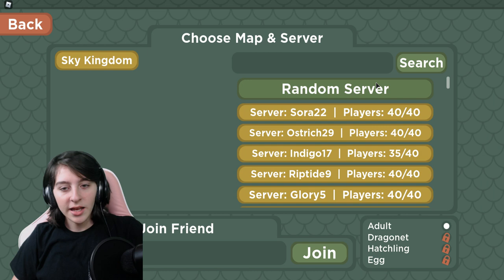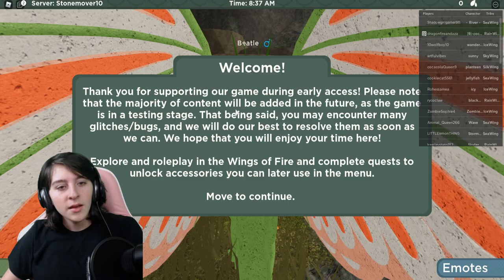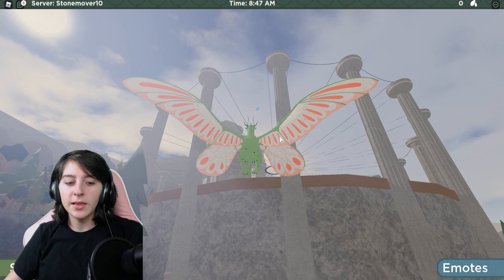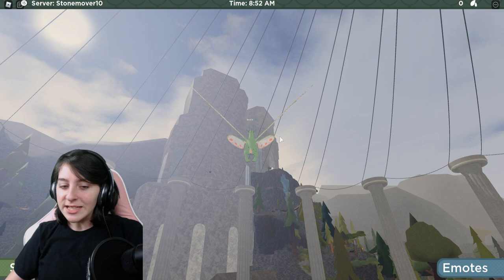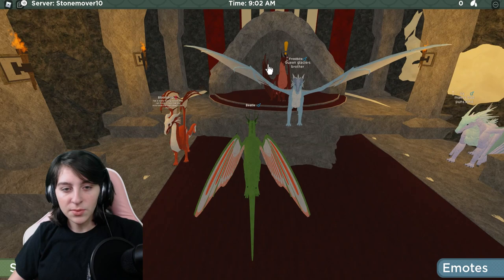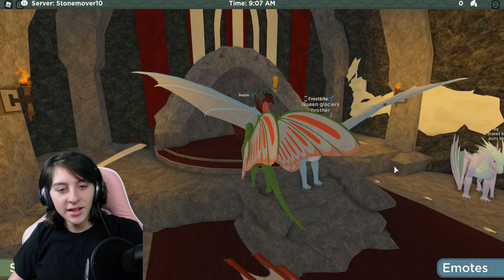We're heading to the Sky Kingdom on a random server. Welcome — move to continue. All right, here we are. I don't think what we need is near the hat castle, but I'm going to check over here first just to make sure. There's like a little exclamation mark — I'm not welcome to the Sky Kingdom as a traveler.